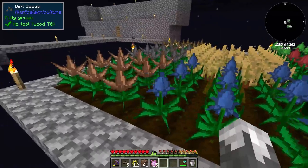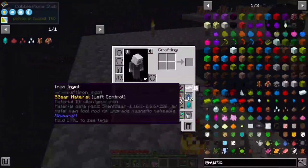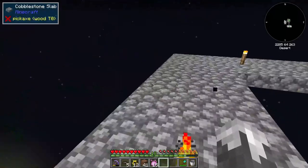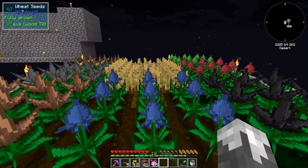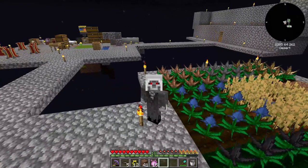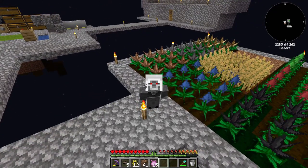Yeah, we've got these guys going — we've got basically all our basic resources planted. I'm probably going to go ahead and add another farm next to this with just inferium, because we are basically out of inferium now. We can do some sieving to get more, or some mob killing — we've got a bunch of ways to get more seeds. But with that, that is all I have time for today. I hadn't planned on getting this far into Mystical Agriculture, but it is what it is, and we are well on our way of getting resources together. I hope you guys enjoyed the episode — thanks for watching, see you next time!